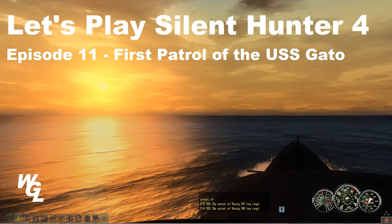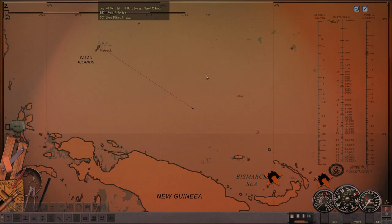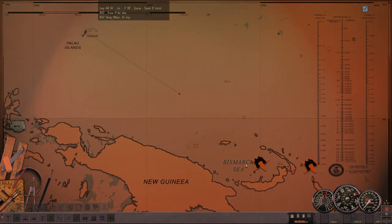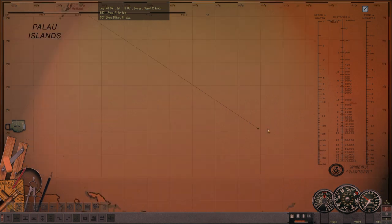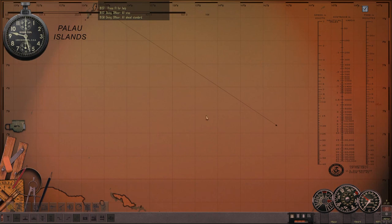Hello everybody, it's Whiskey11, and welcome back to the Gaming Lounge. In this episode of our Silent Hunter 4 Let's Play, we are picking up on the first mission in the USS Gato. I've skipped ahead a bit because what happened before this really wasn't all that interesting, so sit back, relax, grab your popcorn — let's go sink some Japanese shipping.